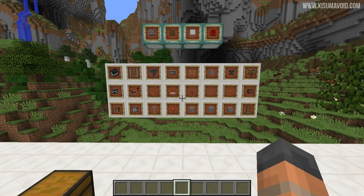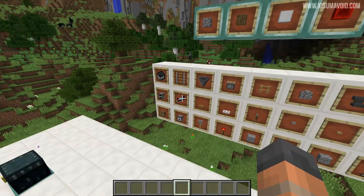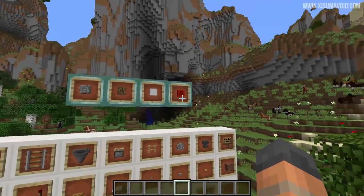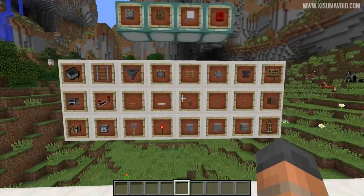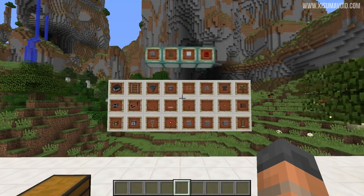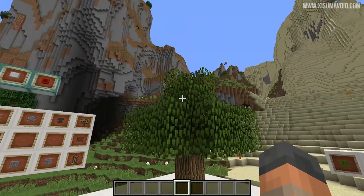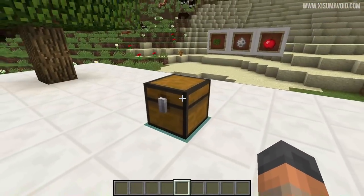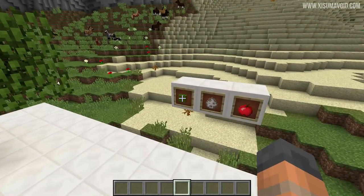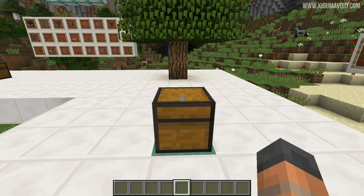The way this used to work was that we'd have useful combinations of items available to get us out of a pickle when building. Let's say you're short of a repeater, a hopper, or maybe a piston — with cobblestone, oak planks and sticks, iron ingots, and redstone dust you can craft all of those and more. We used to get creative: putting oak saplings and bones in the ender chest means you can get oak, leaf blocks with shears, food from apples, and even tame wolves with the bones. But things have changed now.